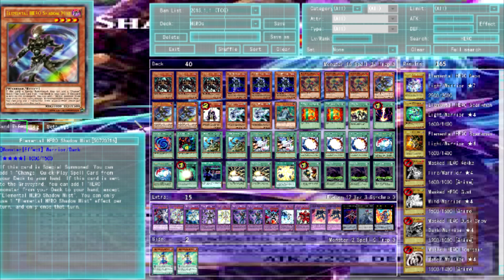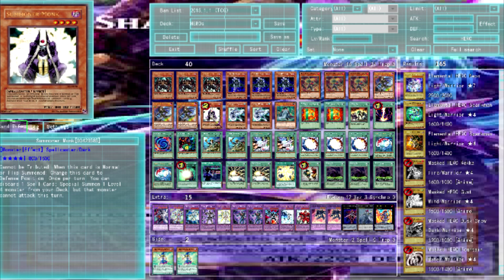Shadow Mist: when she is special summoned, add one Change quick-play spell card from your deck to your hand. If she's discarded or sent to the graveyard, add one HERO monster from your deck to your hand. So she's a floater that adds cards for you — she's really great as a searcher.